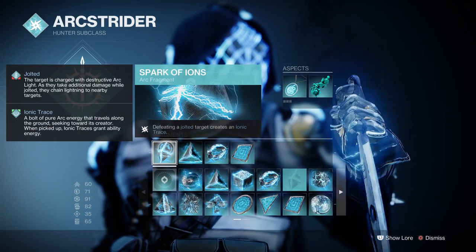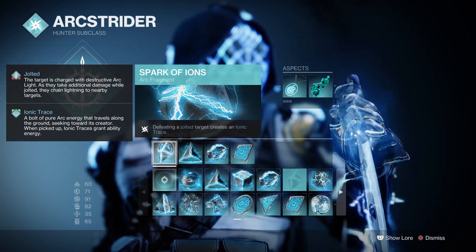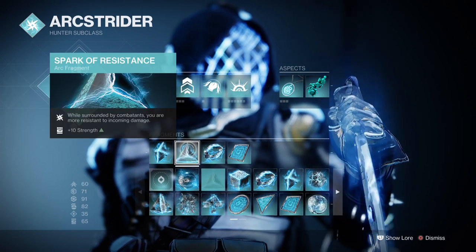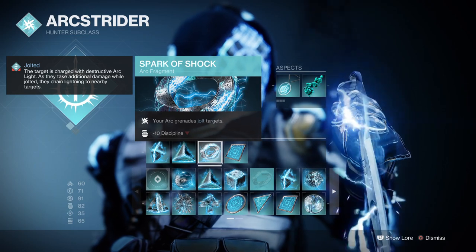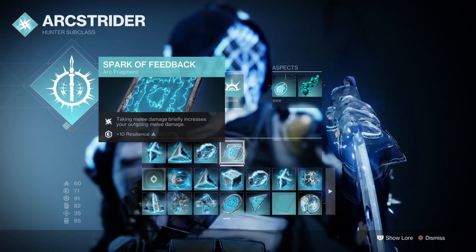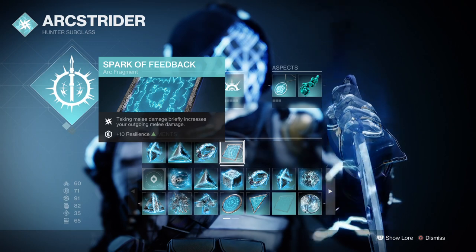For fragments you want: Spark of Ions, where defeating a jolted target grants you ionic traces; Spark of Resistance, where being surrounded gives you more resistance to incoming damage; Spark of Shock, where your arc grenades jolt targets; and Spark of Feedback, where taking melee damage will briefly increase your melee damage.